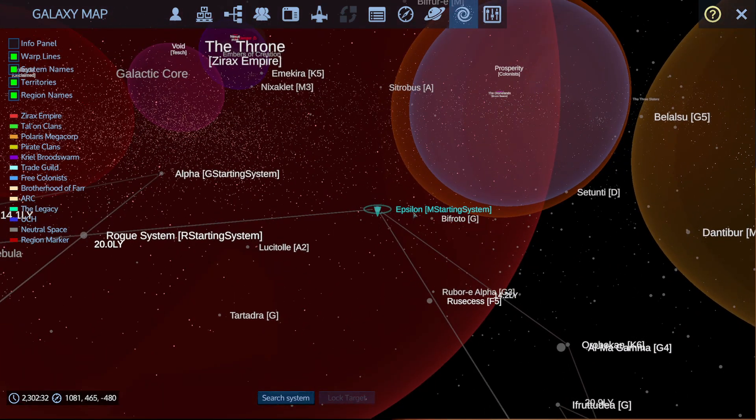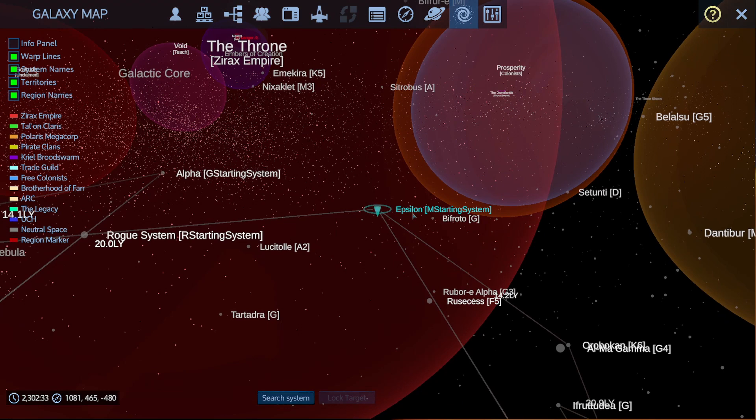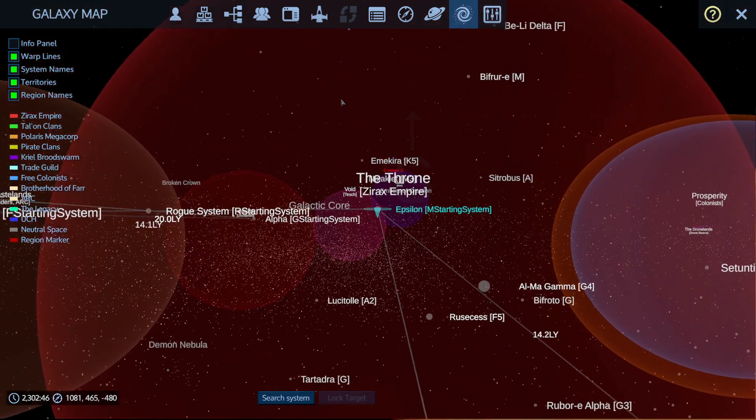Another thing I want to point out: each individual system has a letter classification. This is a real classification — OBAFGKM — actually used by astronomers to classify star systems in real life. I believe O is the coolest and it goes through to G, K, and M which are the hottest planets. I really want to see how that works in-game, but I don't really want to go to a super hot planet at the moment.